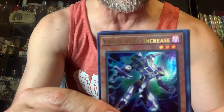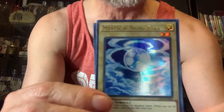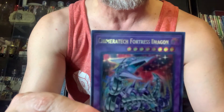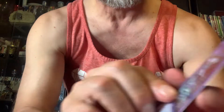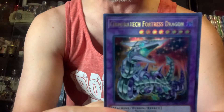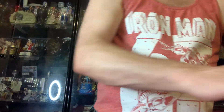Vision Hero Increase. A YuGiOh GX card — that's cool. That's a cool looking card too; it's called Shine Ball — I'd say that's an old school one. I should know you, I've seen you. Chimera Tech Fortress Dragon, that's what this is. All right, so that's my YuGiOh. Let's see what we got.